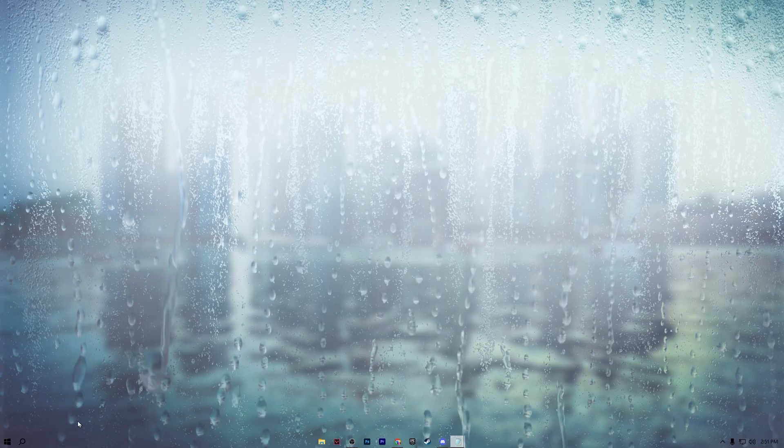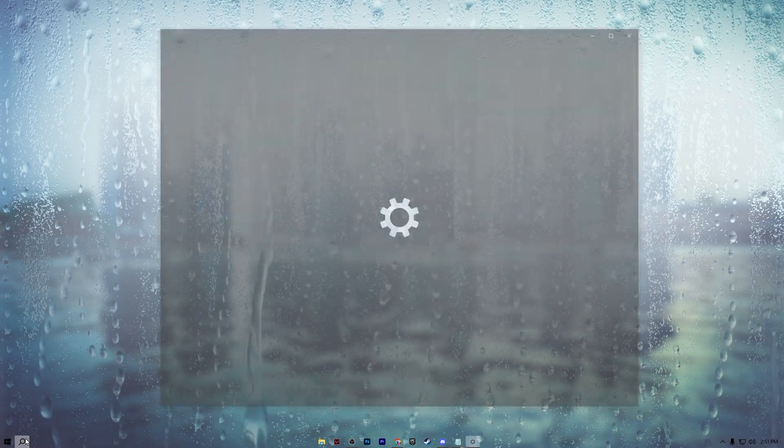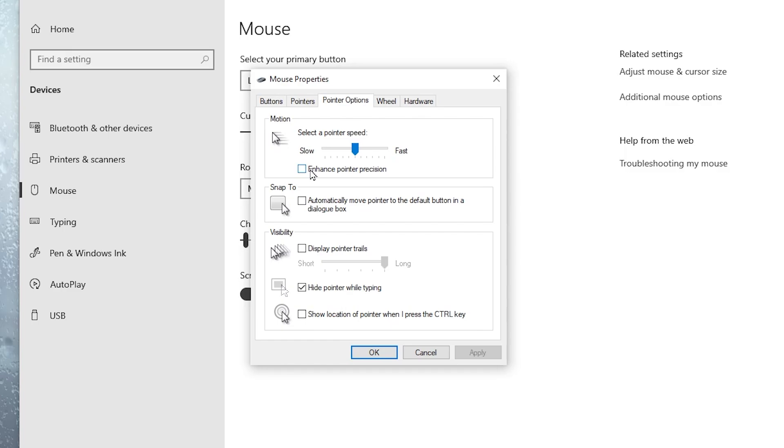On the next tab, we are going to optimize our mouse settings. Go to your Windows search again and search for mouse, then open up mouse settings on Windows. Go for additional mouse options, then go for pointer options. Uncheck the 'Enhance pointer precision' option from here. After that, apply the settings and hit OK.